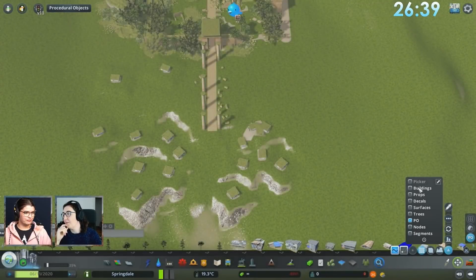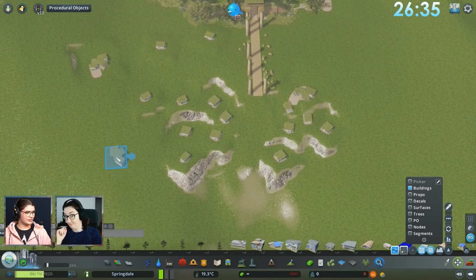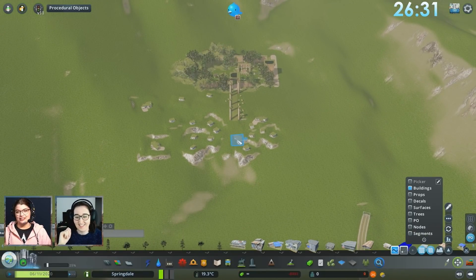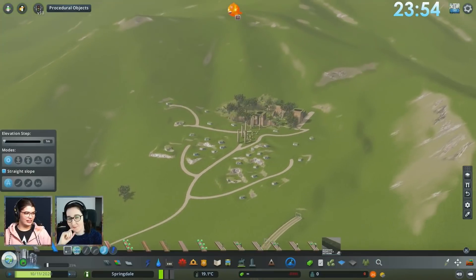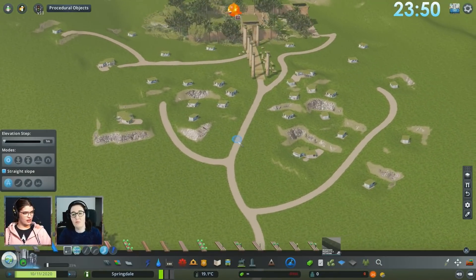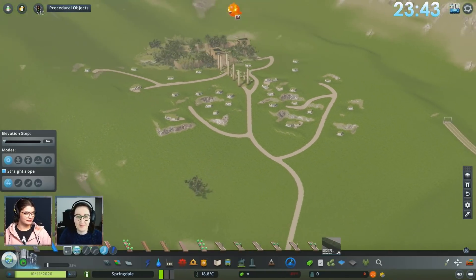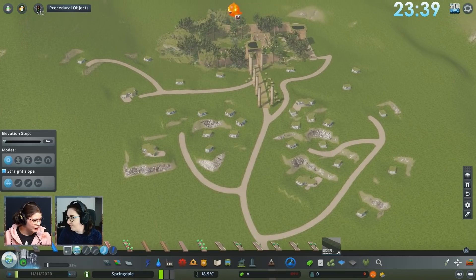I still have half the time left, so I could squeeze in another temple. That means I have to design a temple that looks different but is made from the same pieces. Does that look like randomized paths? More randomized — that's what you usually put, so yes, I'll take it.